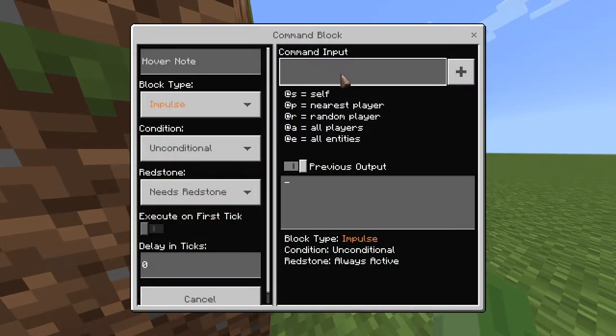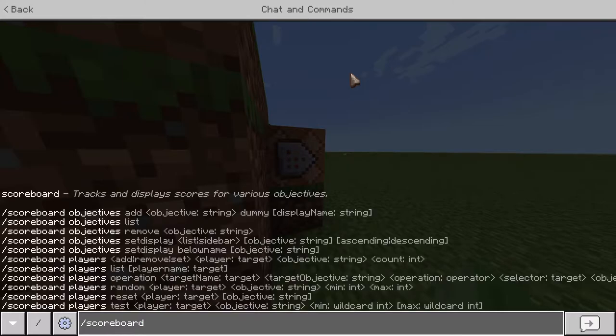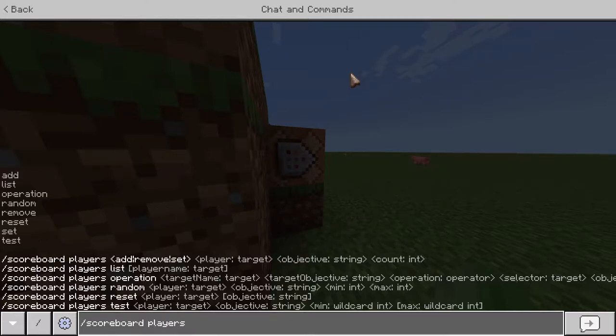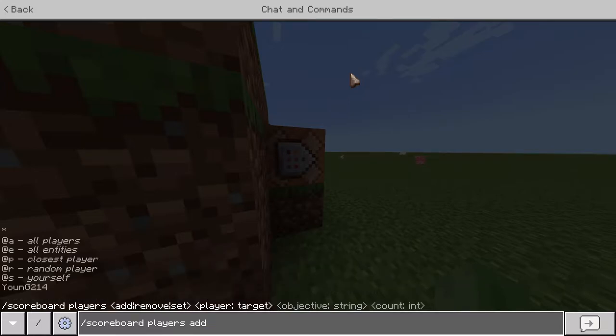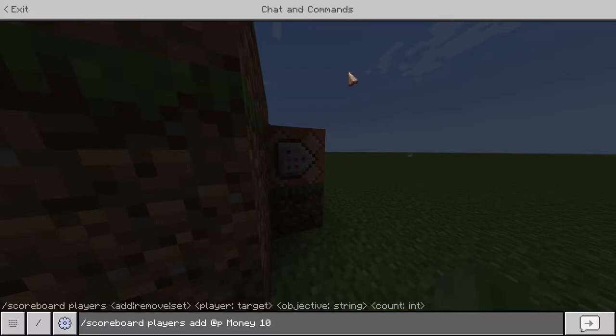Every time we take away one gold, we're gonna give them scoreboard points. The command is scoreboard players add. You can figure out command syntax by typing it in chat — it tells you everything. Like, it tells me: add, list, operations, add. Then it's @p, money, and then how much money you want to give them for one gold.